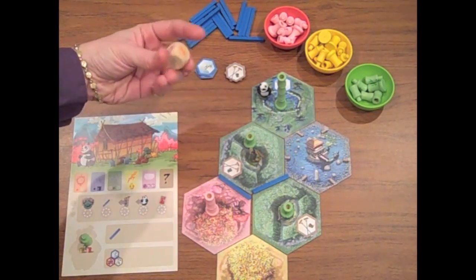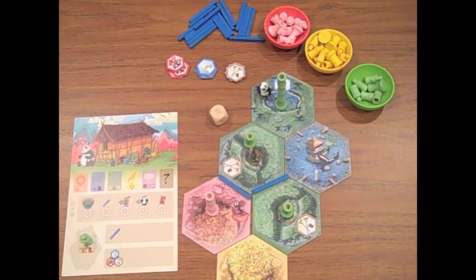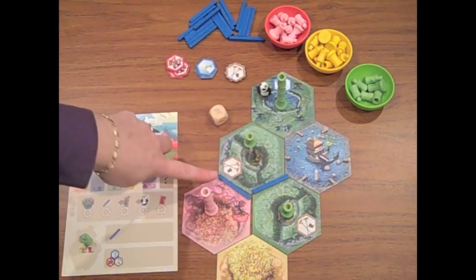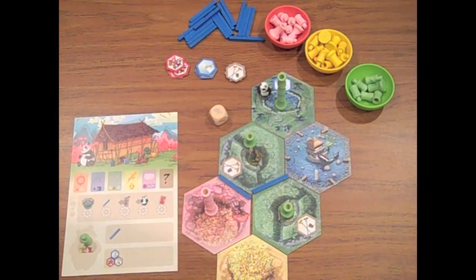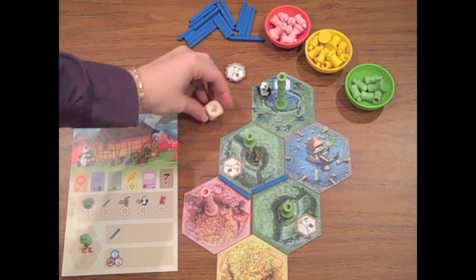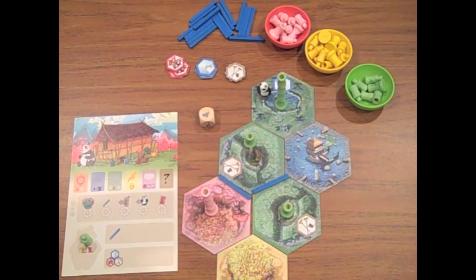If you roll the sun, you get an extra action — three actions instead of your customary two. If you roll the rain cloud, you immediately pick one irrigated plot to grow some bamboo, such as the pink one here, and you can never exceed that four bamboo limit. If you roll the weather symbol, instead of picking two different actions, you may do the same one twice — so you could move the gardener twice and he'll grow bamboo twice, or have the panda move twice and he eats two pieces.